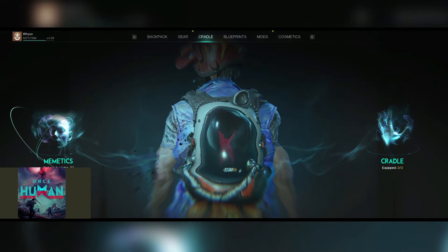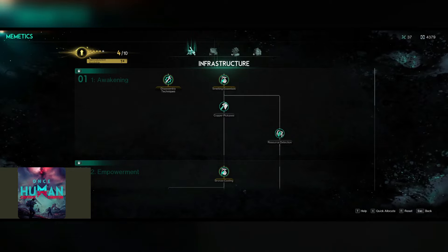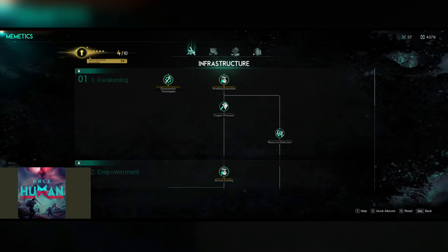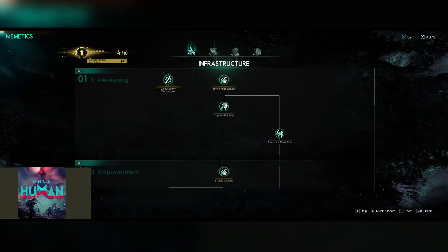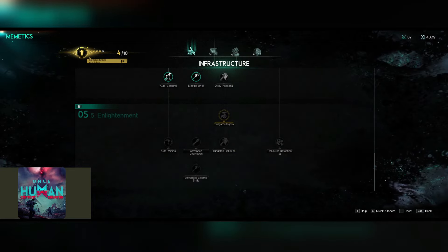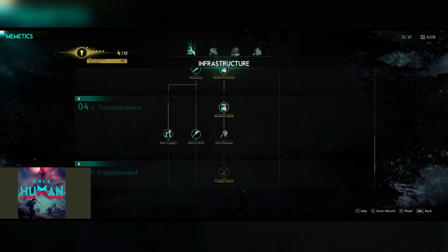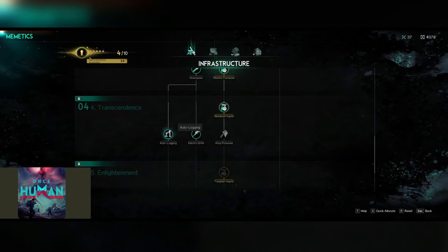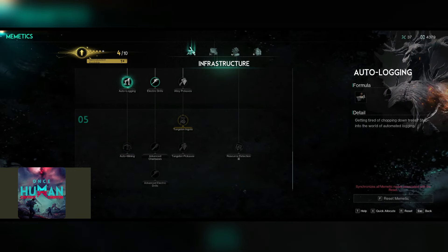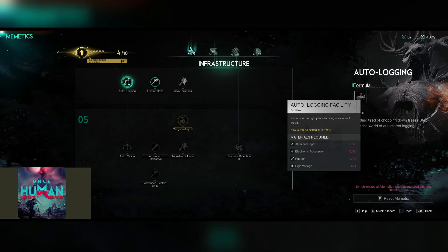When you go into the other side and into Memetics, you will find that this is really your life skills. It's broken down into four categories. The first category is infrastructure — this is really your gathering and basic materials production. All of this should be open at this point on all servers, though some may not yet have reached the last phase. In this first infrastructure category, auto-logging and auto-mining is unlocked.